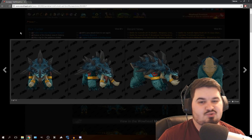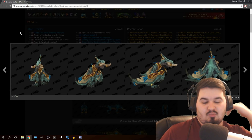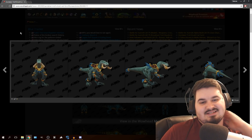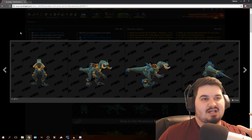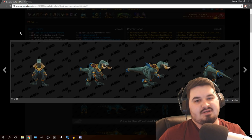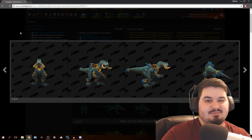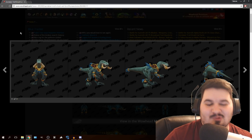Honestly, the Horde is winning the allied race. If there is some kind of a war or competition between Alliance and Horde, the Horde is definitely winning on allied races. I mean, look at the Zandalari alone. It doesn't matter if they have like two classes — they can just be shamans, warriors, hunters, rogues, and druids. They can literally just be those five. But they probably can be warlocks, maybe even priests — there are lots of possibilities. The fact that they got different druid forms is like, Alliance, what do you guys get?